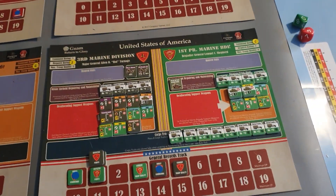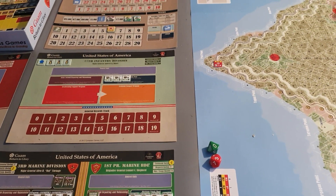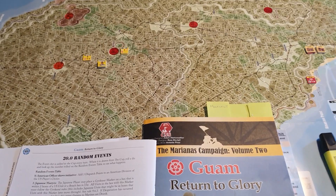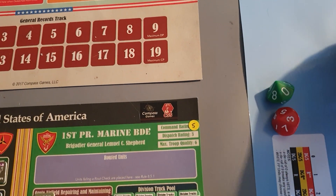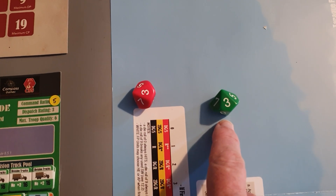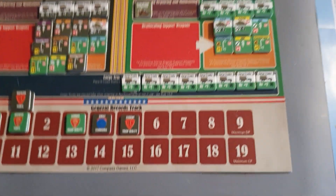Dispatch points are generated differently. When you dispatch, a chip comes out of the draw cup — you always have a direct chip and are always able to generate direct commands. The process is similar to GTS: you take your current command rating, roll a single die, and round down — so 1.5 rounds down to one. For this Marine Brigade, you'd get five or six direct commands tracked on your chart.